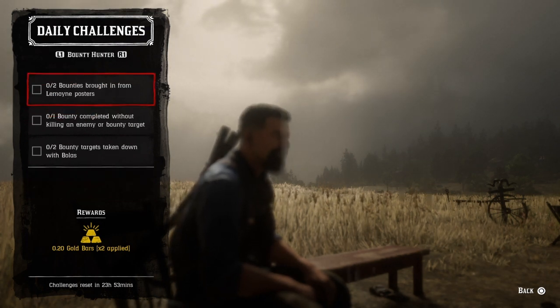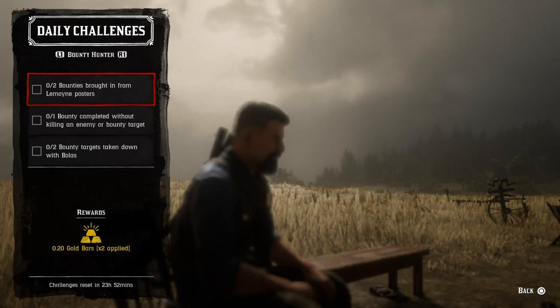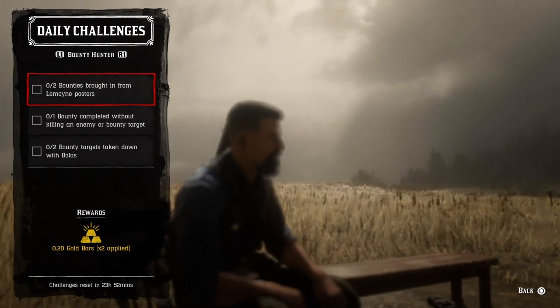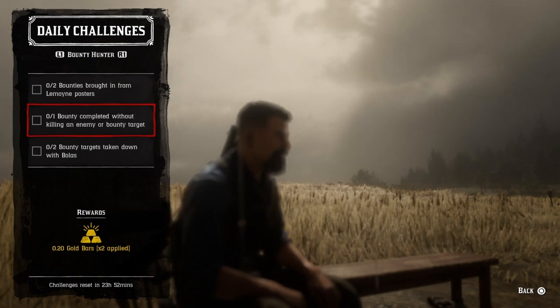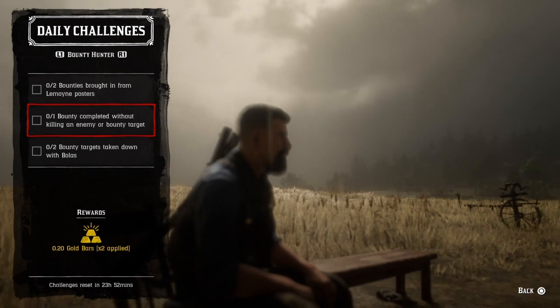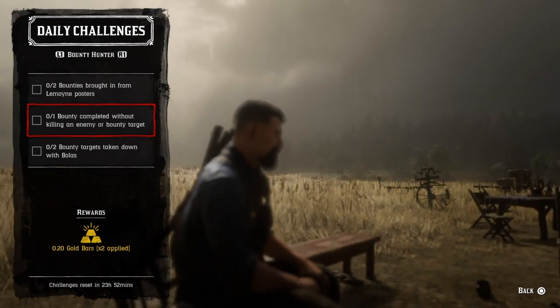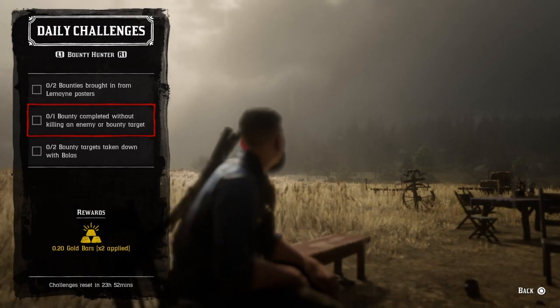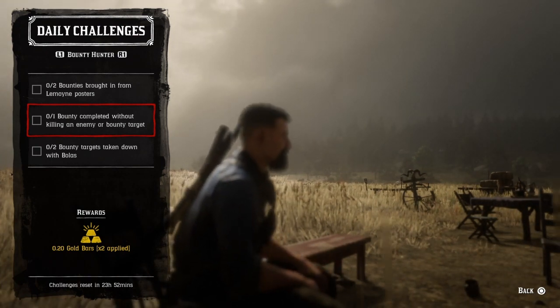For the road challenges, you need to bring bounties along from Le Moine — the roads around Le Moine and San Denis, bringing in two bodies in those areas. For one bounty completed without killing any target, go in, tonic up, get your bounty target, come back out without killing him or his posse members, and that challenge will be complete.